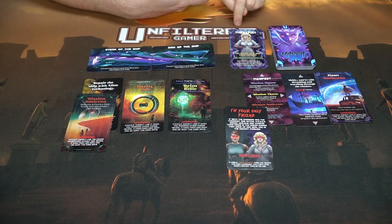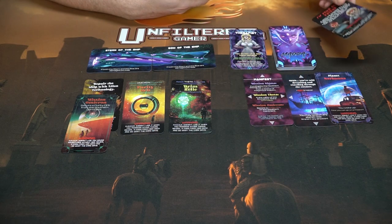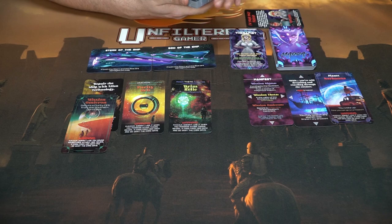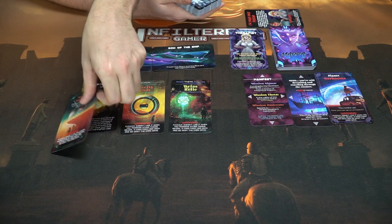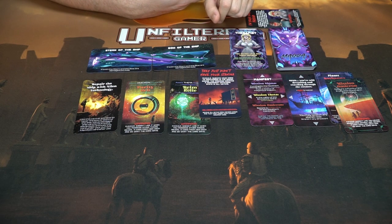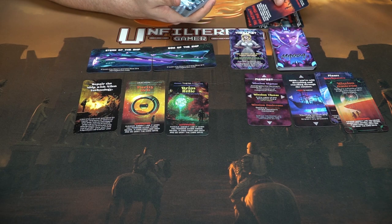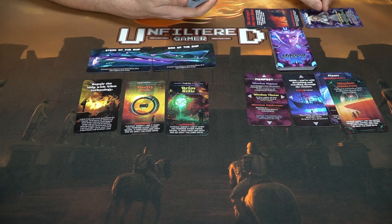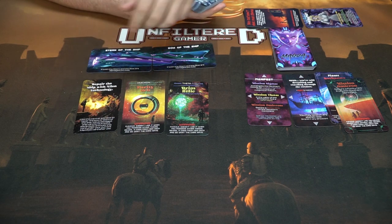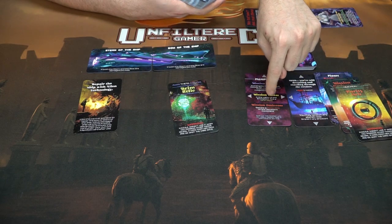Remember: whenever you place a planet, mission, or asset, you draw a Magda card to see what happens. I'll flip this one — 'I'm your only friend.' This one says if you have both your crew members out next to Magda, you instantly lose. Glad I only have one. It gets discarded. Now I'll play mission Omicron and draw another Magda card: 'They just didn't have your stamina — Magda submits your crew to nightmares in the dream engine, creating a permanent catatonic state in all victims.' All crew members die, so this poor gal is now gone.